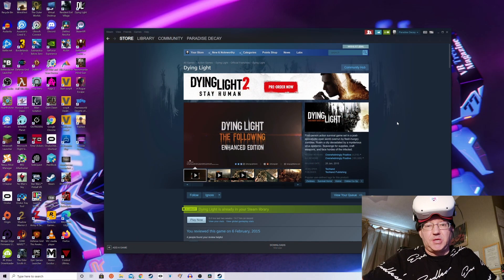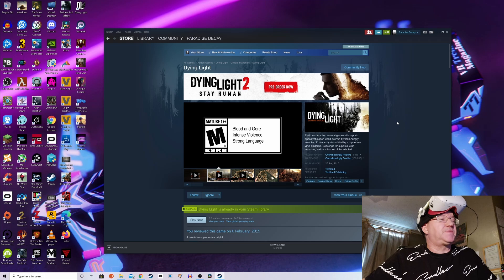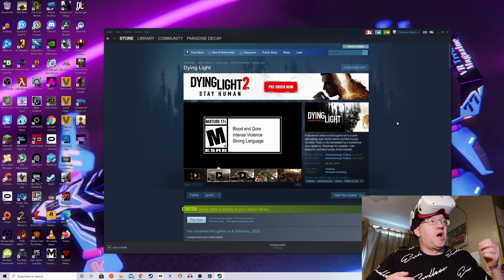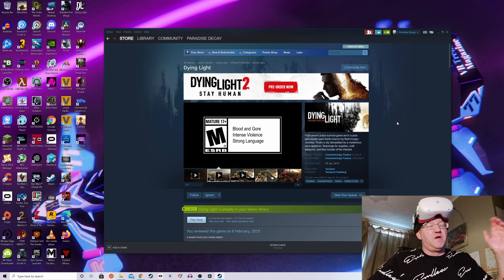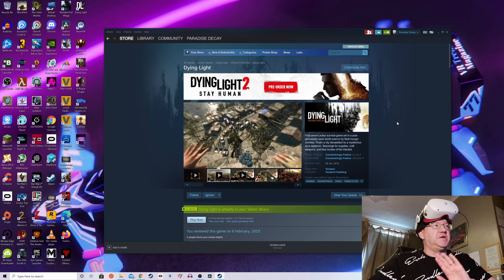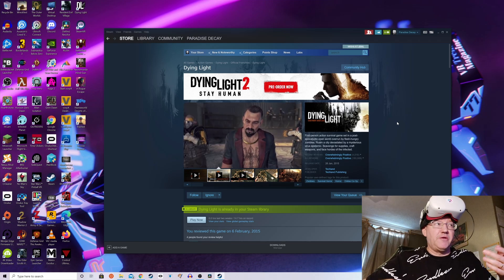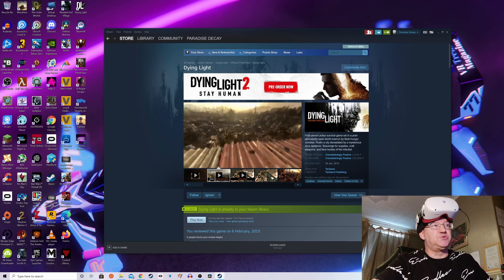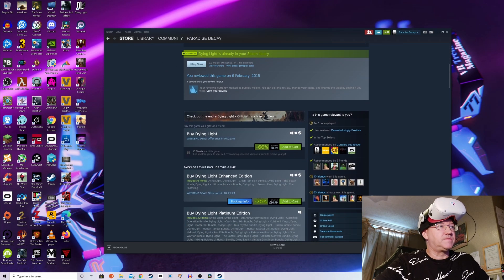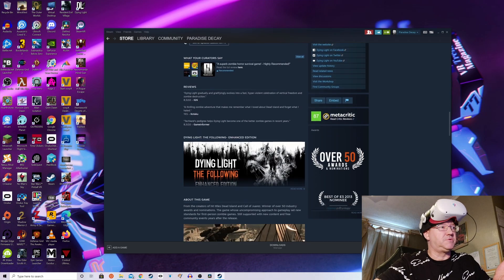Hi guys, PD here, welcome to the channel, welcome to another new video. Dying Light is on sale at the moment and there's a massive promotion on for the new game Dying Light 2. If you go to Steam you can buy the original game and DLC really cheap — the original game for example £8.49, and I picked up the DLC for £4 as well.